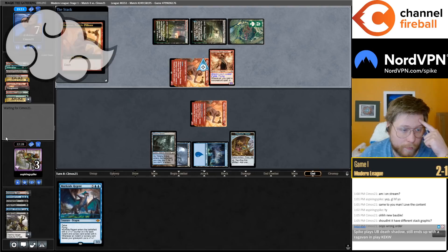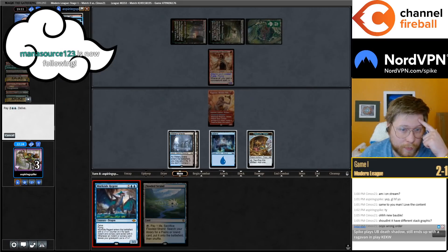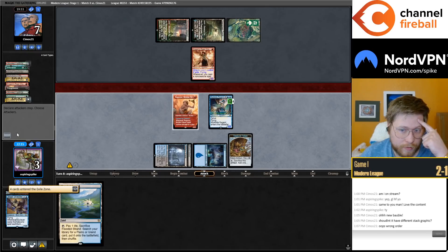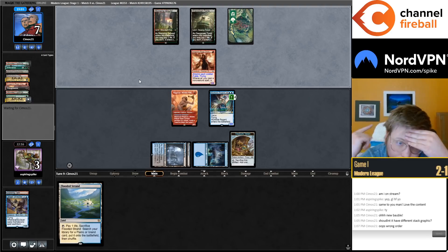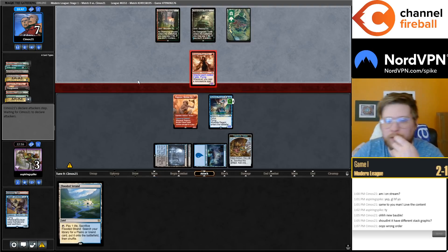We get to play 6/6 Murktide, 7/7 Murktide — hold this in hand to loot away. They need to top-deck something or they're dead. They have to attack into the Murktide Regents — I have to block. Unholy Heat does let them trade Channeler and Heat for the Murktide. Their hand is currently Ragavan plus mystery card. We lose to Riveteers' Charm, Lightning Bolt, Terminate — we beat everything else.